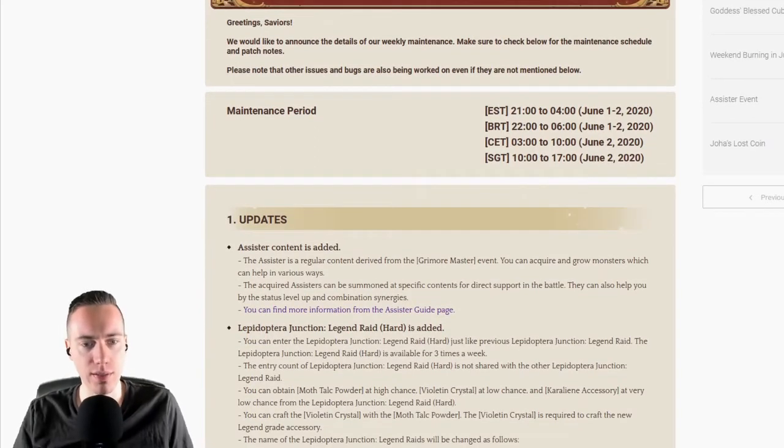The first thing is the Assister content is added. The Assister is a regular content derived from the Grimomast event. You can acquire and grow monsters which can help in various ways. The acquired Assisters can be used for direct support in battle, and can also help you with status level up and combination synergies. I already played around with this a bit. The Assisters give you bonus stats and can be combined to give you even better stats. All of that is currently bound to quests, so I would advise everyone to do that — you can get some really nice stats. It's certainly an interesting content piece.